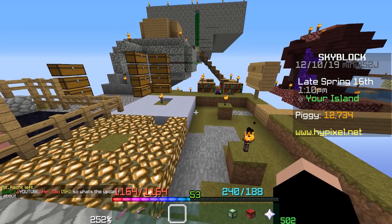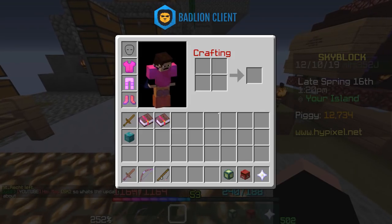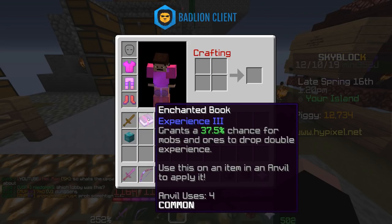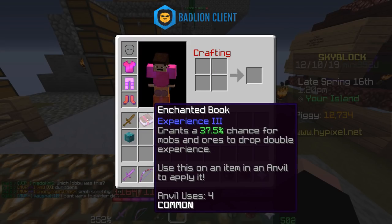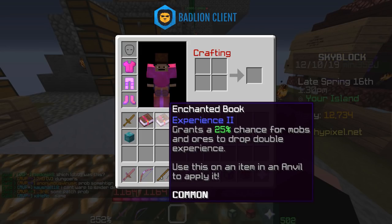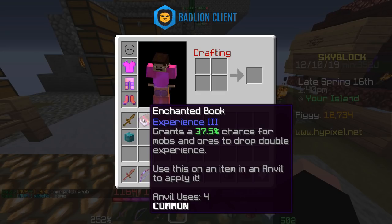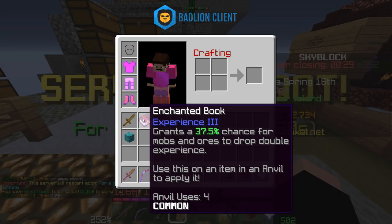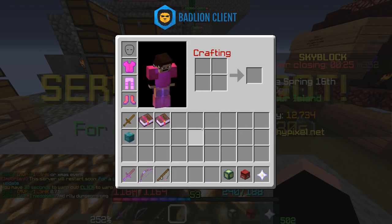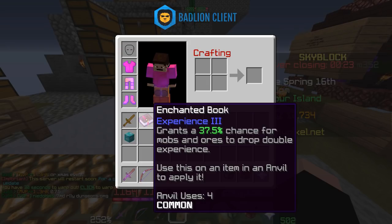With that out of the way, let me demonstrate why anvil uses matter. As you can see, I have a wooden sword with no anvil uses on it and two experience books — Experience 3 and Experience 2. The Experience 2 doesn't have anvil uses because I just crafted it, but if you go to the Experience 3 book, you will notice 4 anvil uses. I did this by taking a bunch of Experience 2 books and just enchanting them over and over again, wasting levels just so I can make this example crappy book.